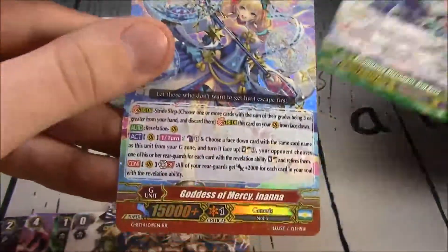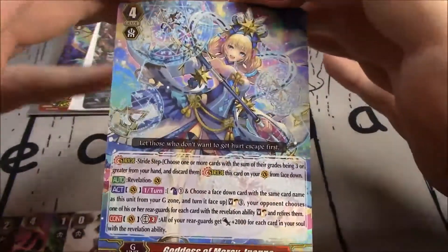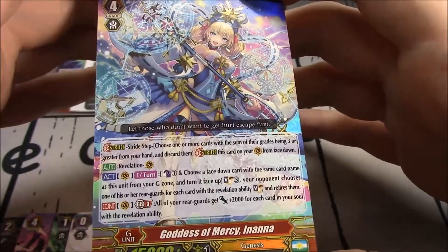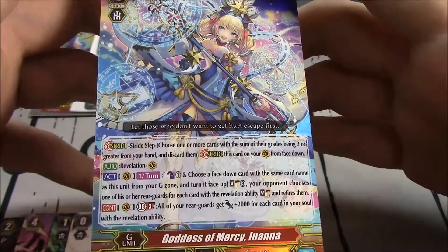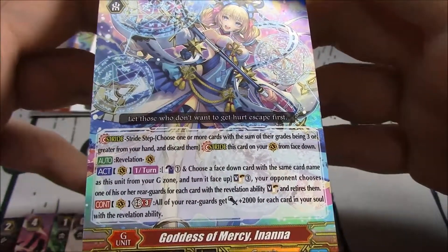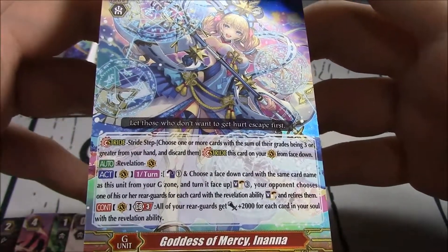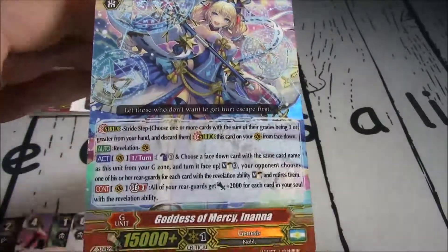We got a double R from Genesis — it's the Goddess of Mercy, Inanna. Also a great card for Revelation. Vanguard, once per turn: Counterblast 1, choose a face-down card with the same card name as this unit from G-Zone, turn it face up, Soul Charge 3. Your opponent chooses one of your rearguards for each card with a Revelation ability they choose; soul charge and retire them. And on GB3, all your rearguards gain plus 2k for each card in your soul with a Revelation ability. So much power gain — I am really, really liking it.